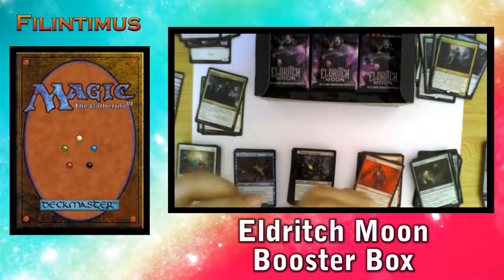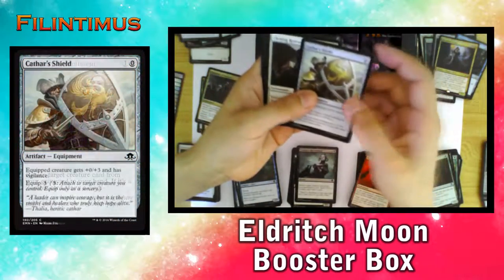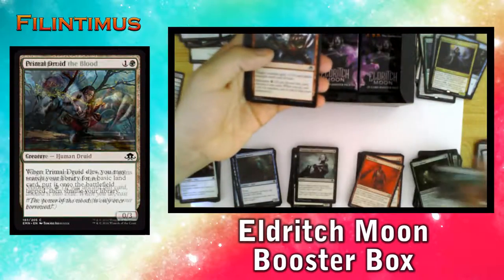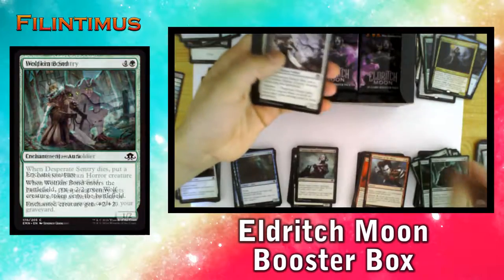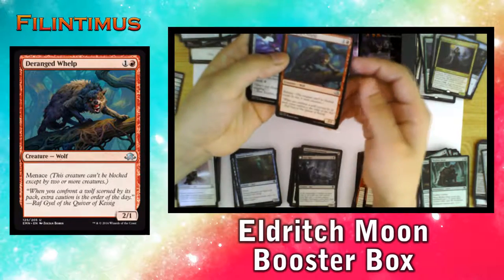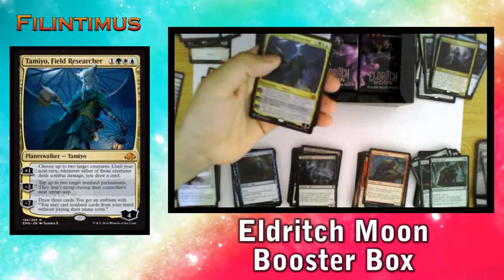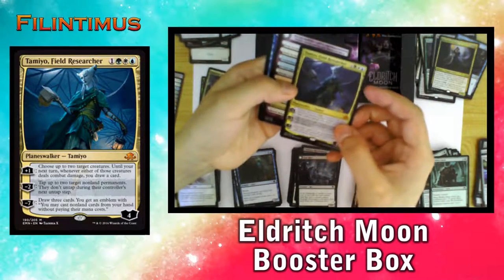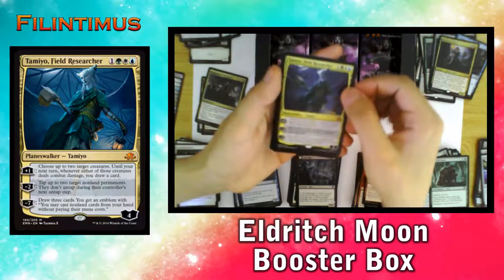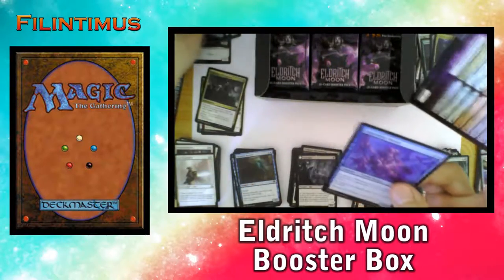I think we're halfway through our booster box. We have a Tether Hunter, Cemetery, Gritment, Cathar's Shield, Choking Restraints, Primal Druid, Distemper of Blood, Wolf-King Bond, Desperate Sentry, Grave Rats, Frieth Unbroken, Deranged Whelp, a Slayer's Cleaver — and we have a Thalia's Lancers! Oh yes! And we have a Foil and a Token.